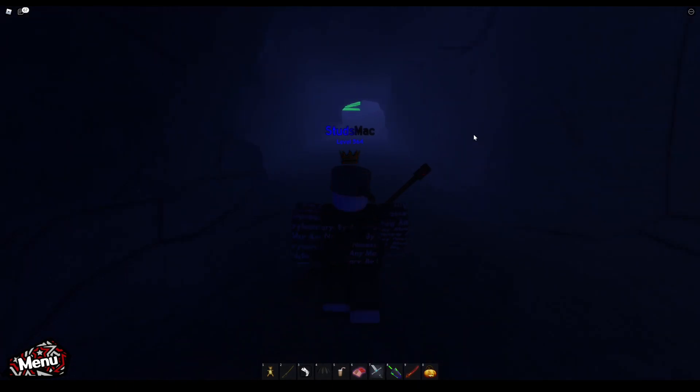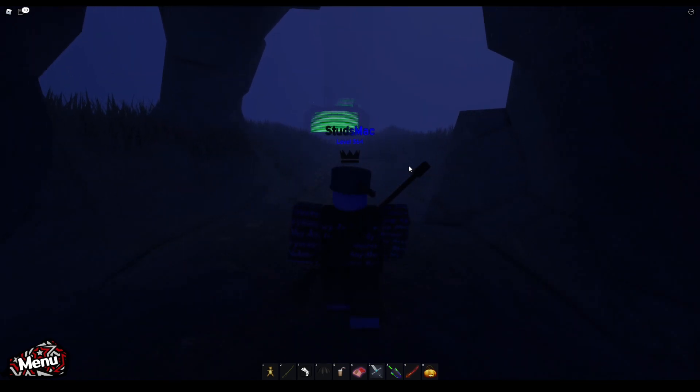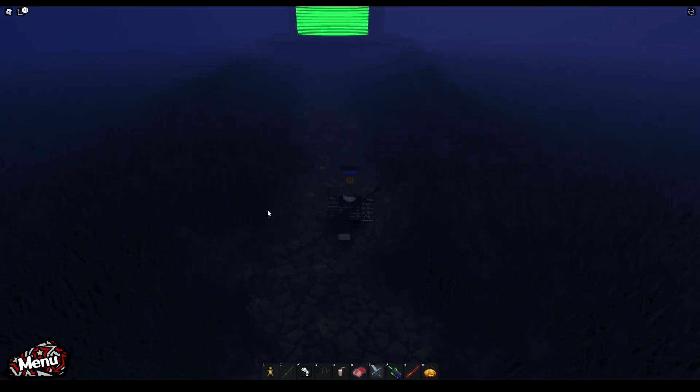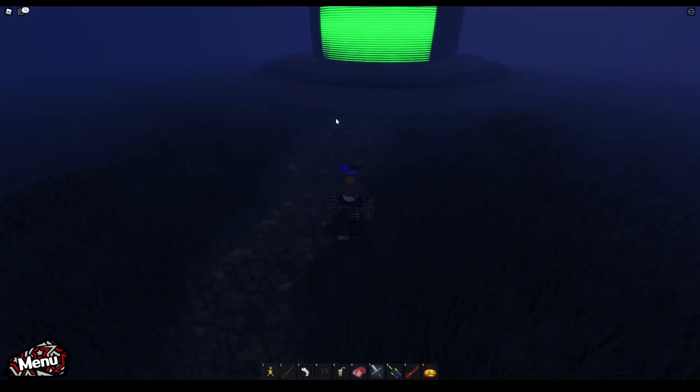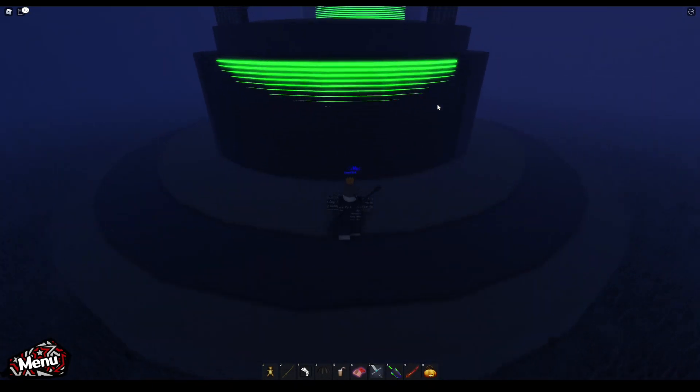What you want to do is go through over here, and you're going to see this big green thing. What you're going to want to do is climb up it, and it will teleport you into a whole different game. This is how you're going to get the Aurowar badge. I recommend that you have an hour or two of free time.